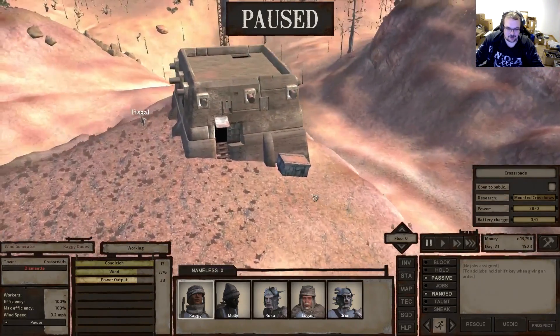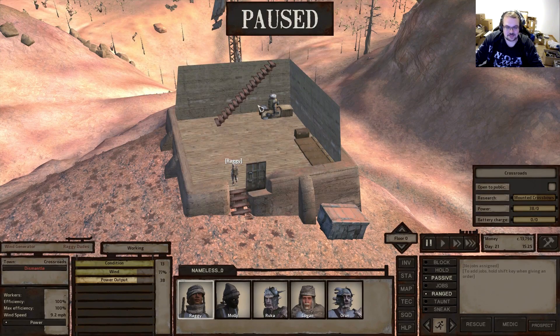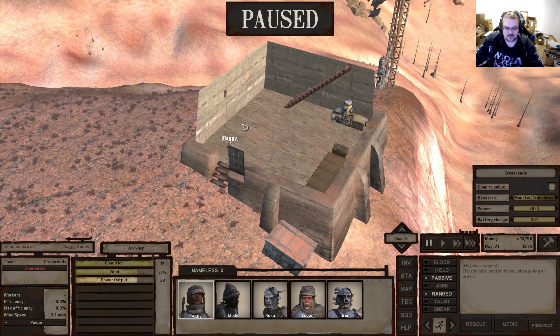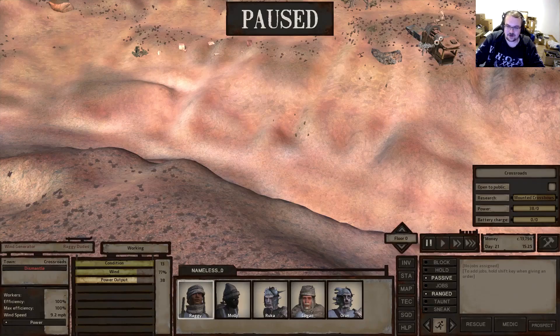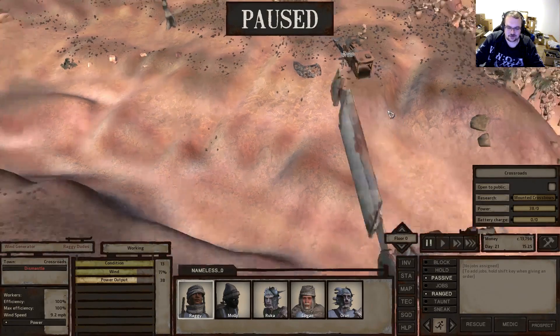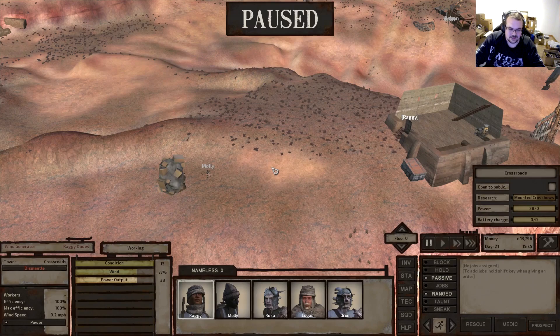Now we have power and we'll be able to get lights done in here. We can place down a cooking stove, and there are a lot of other things we can place, but we need to get our iron plate generation up a bit.